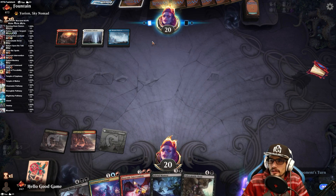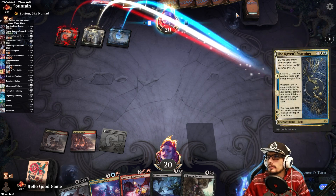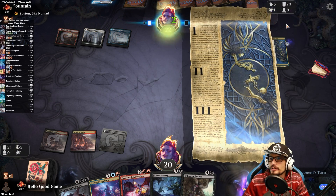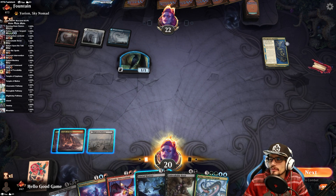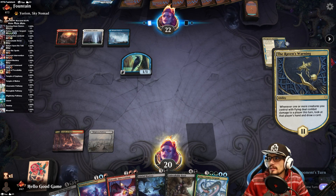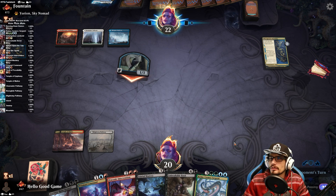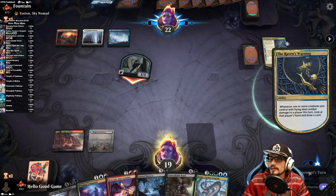Raven's Warning — that's not good. Coma in hand — we're so screwed. We're just getting land-screwed; we didn't even draw a land at all that turn. We can't win them all, right? Sometimes it just happens.